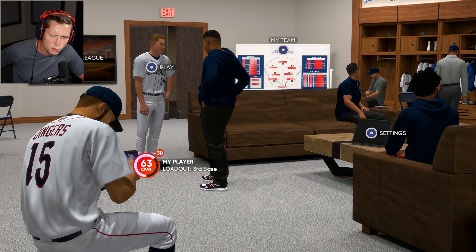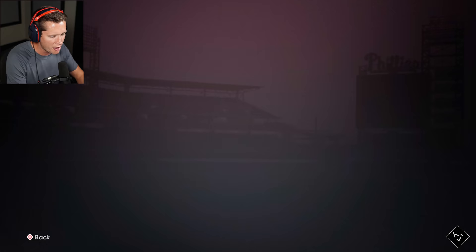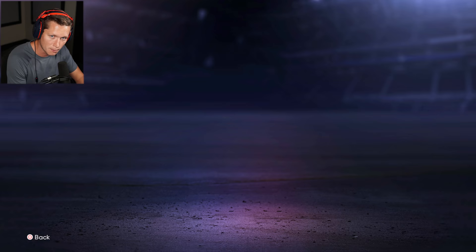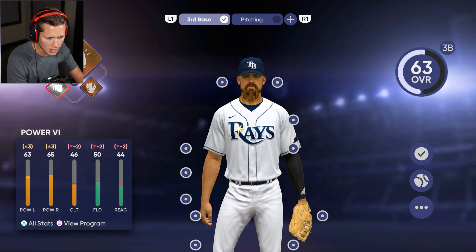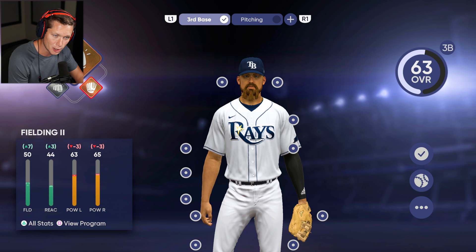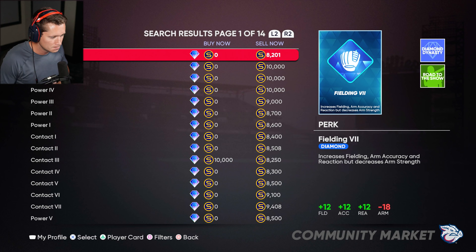I've seen online that your perks setup on your player can really make a difference in getting called up or not. So on our third base hitting profile we've got the Slugger main archetype — can't get anything better than that besides grinding — but these perks: Power 6 which is a silver, and Fielding 2. We can go on the community marketplace and buy better ones. For pitching we've got Break 5 and Velocity 6, so we could potentially upgrade these for a few stubs.